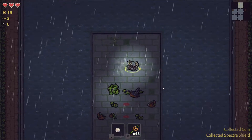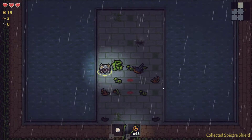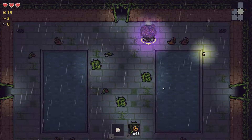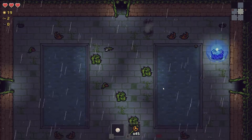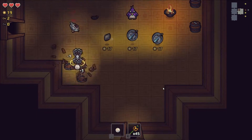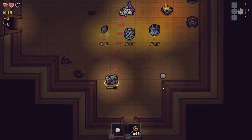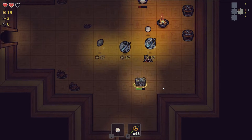Can you just cheese it and keep possessing yourself until you get the shield? Oh, I totally didn't see the chicken. See, I told you I have to be careful of the chicken — else I could lose it, and then I lose my bee.